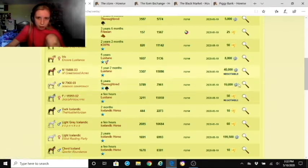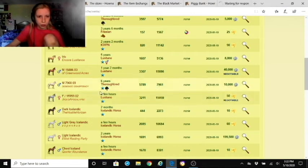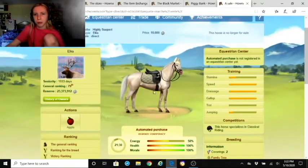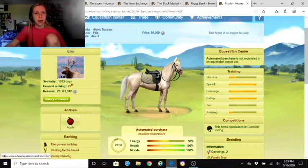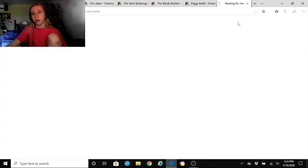A purebred with a GP of 7961 — six years old, purebred classical riding, cremello coat — that's a one-percent coat horse and is no longer for sale. If you look at a sold horse, it will tell you it's no longer for sale, who the seller and buyer are, the sale type, the price, and whether it was a buy or a bid.